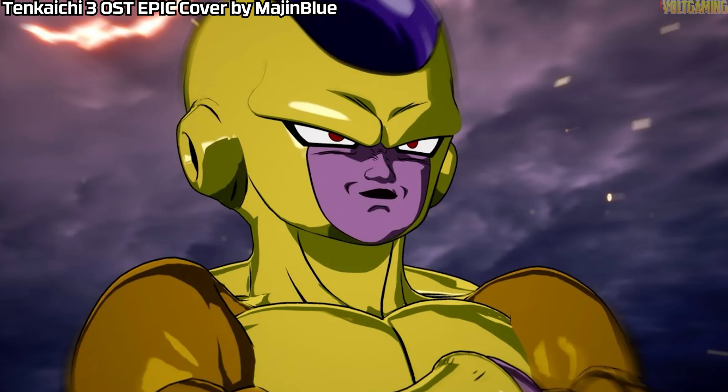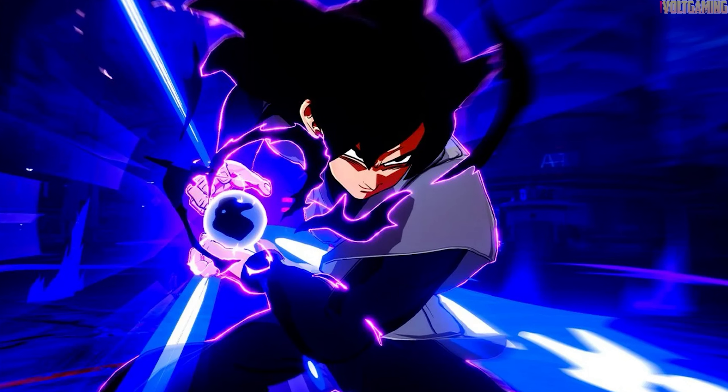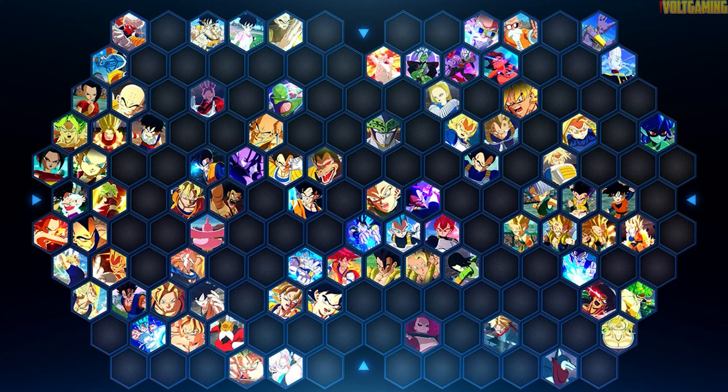You've got Golden Frieza, Super Saiyan 2 Gohan, and Bardock — who is an OG and of course had to be there. You've also got Goku Black, and the Kamehameha effect with the purple aura and everything — the effects are just crazy. It looks really good.